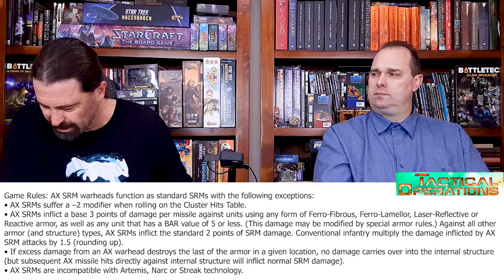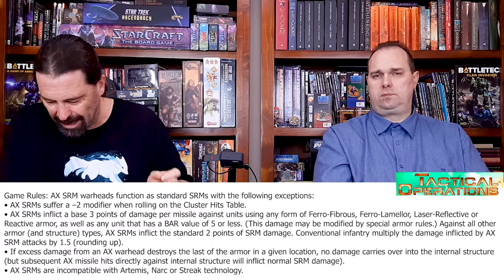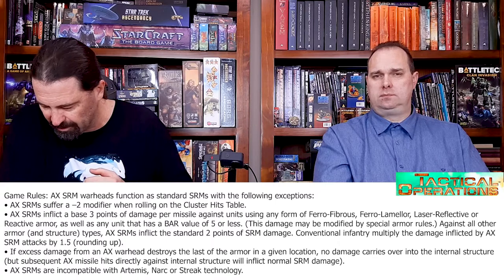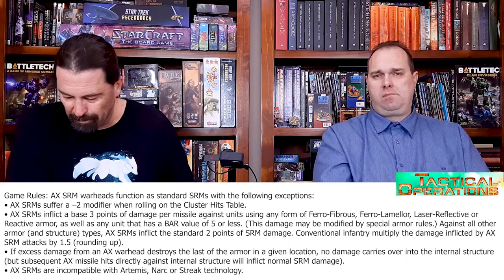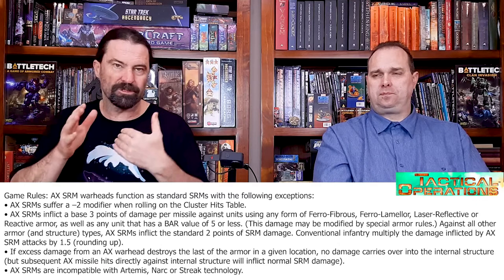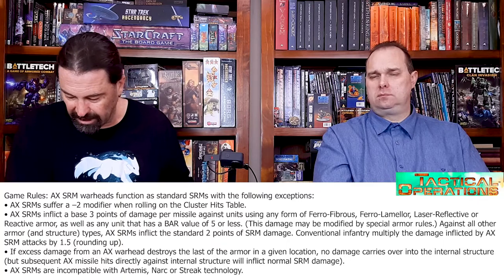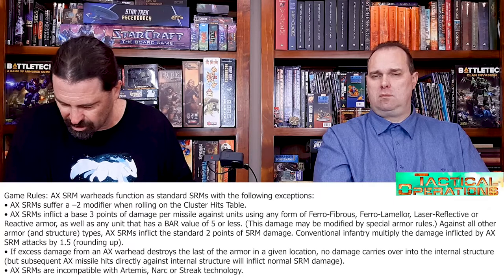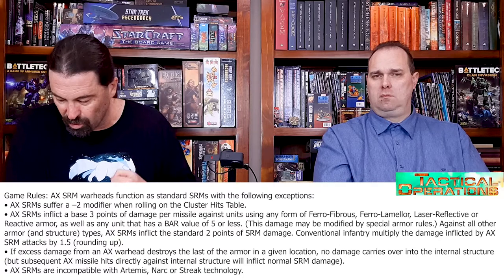That also applies to any unit with a BAR value of five or less. May be modified by special armor rules. Against all other armor and structure types, an AX SRM inflicts the standard two points of SRM damage. Conventional infantry multiply the damage inflicted by AX SRM attacks by one and a half, rounded up. If excess damage from an AX warhead destroys the last of the armor in a given location, no damage carries over into the internal structure, but subsequent AX missile hits directly against internal structure will inflict normal SRM damage.